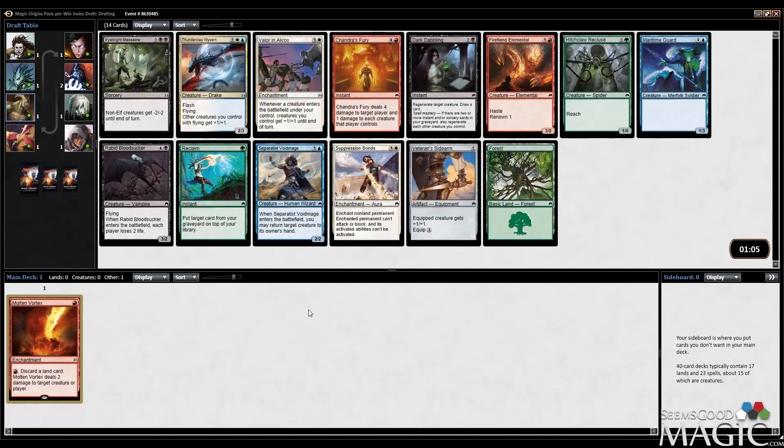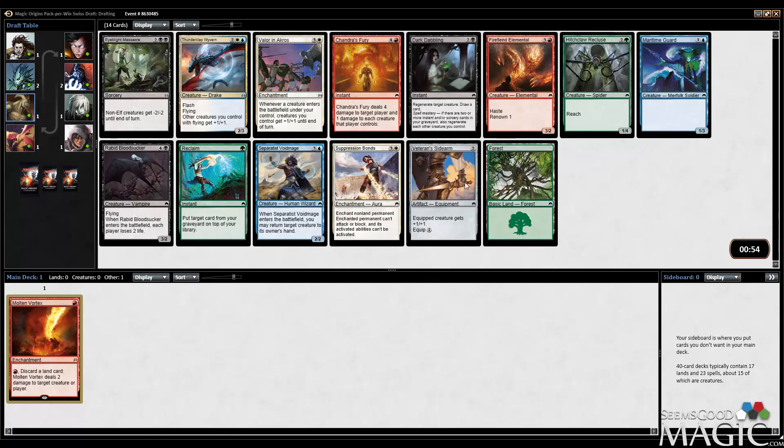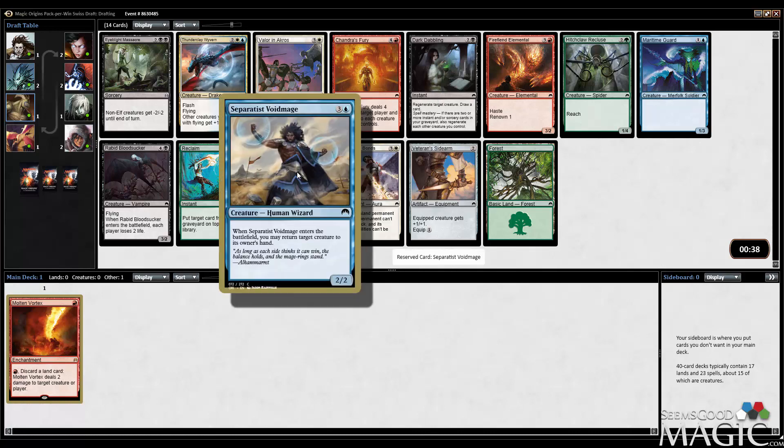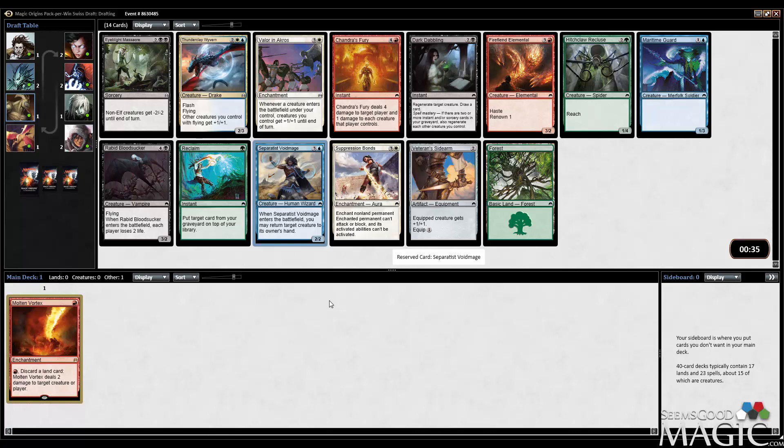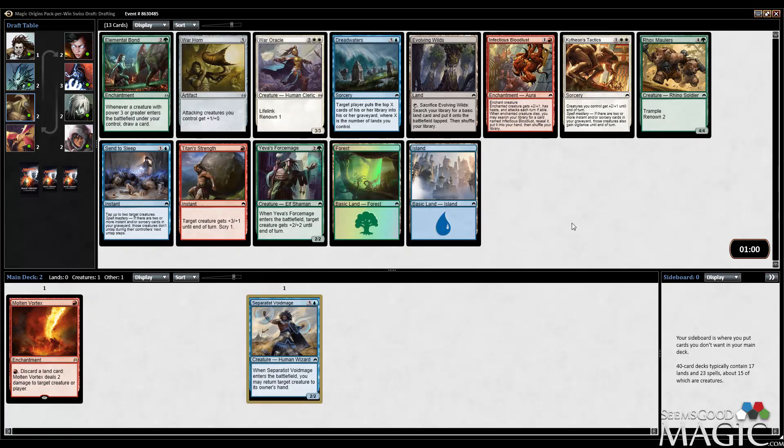Follow-up pick. Strongest card in the pack is either Void Mage Separatist or Suppression Bonds. In red there's Fire Fiend Elemental. I'm not the biggest fan of Elemental, or Chandra's Fury, really. I think I'm fine taking Void Mage. I really like the Thunderclap Wyvern, but obviously you have to be in blue-white to make that work. I think Suppression Bonds is actually a fine card, but I'm gonna take the Void Mage anyway — I just love this card. Such a fantastic card. So good for tempo. And even though it's a different color second pick, I think that's ultimately gonna be okay.